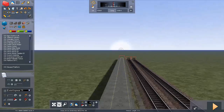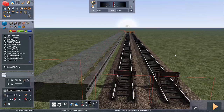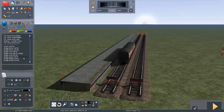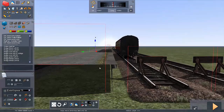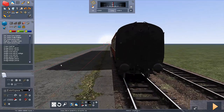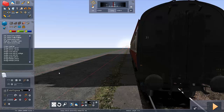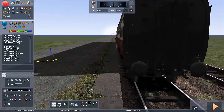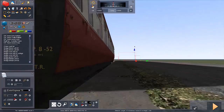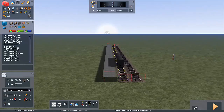Platforms obviously aren't this low, so we have to raise the platform up. Click the gradient tool, click on the platform piece and raise it up. I've found that 1.44 meters is generally a good height for platforms - if you hover over the gradient tool you can see the height change from 0.36 to 1.44. A very quick tip: go into the scenario editor, drop in a coach, then go back into the terrain editor. This lets you position the platform at the correct distance from the track using the coach as a visual guide.